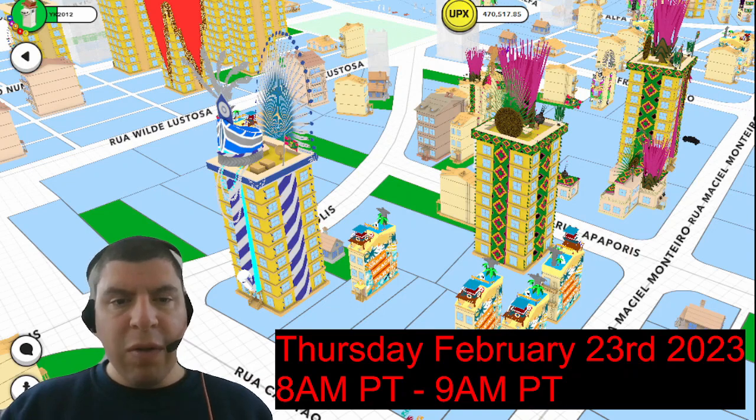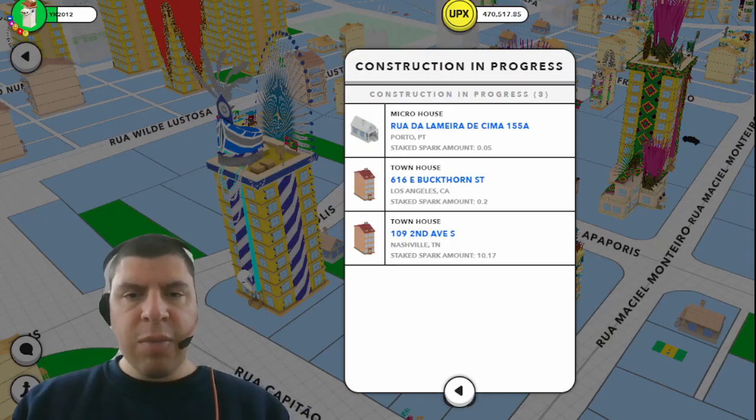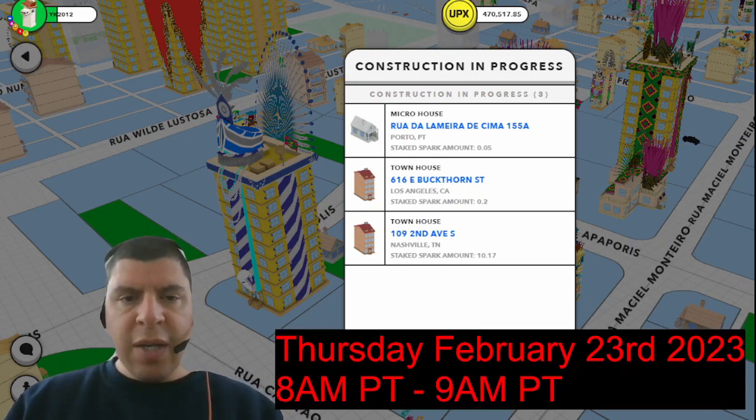Make sure that you also filled out that form, otherwise your unstaked Spark will not get you the Upex that you really want. If you're looking to unstake your Spark and you already have a build in progress, you're not going to want to demolish it, but you will have to maintain the minimum amount of Spark required for that build. I would also suggest unstaking your Spark a minute or two before the 8 a.m. start time, just because it can often take several minutes for the transaction to complete on the blockchain and your Spark to be completely unstaked.